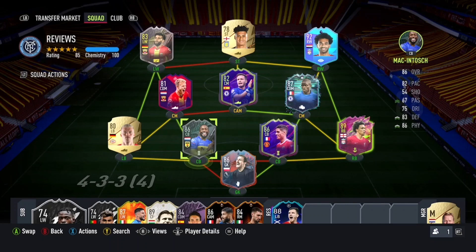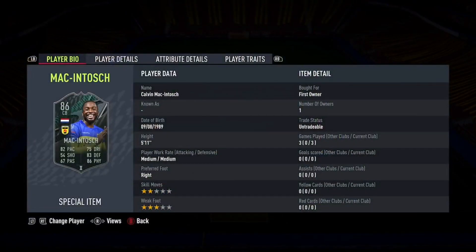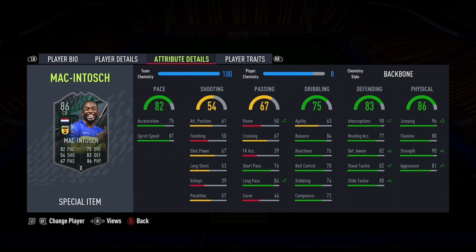Hi guys, welcome to another FIFA 22 player review. Today we're going to be reviewing the first squad foundations player that EA have put into FIFA 22 — McIntosh from Campbell in the Edovice. There are also three other Edovice squad foundation cards that you can unlock in a separate objective. I don't know why they've put three players to unlock in one objective and just kind of put McIntosh as one single objective instead of putting them all together.